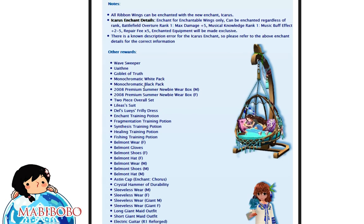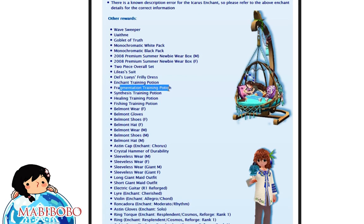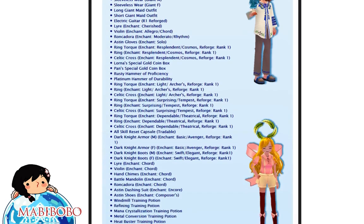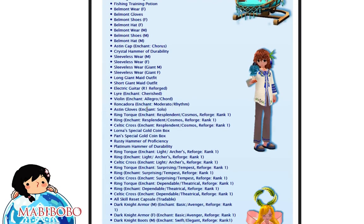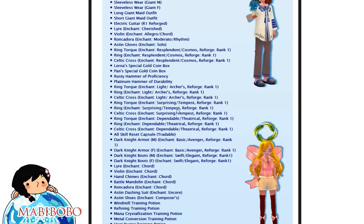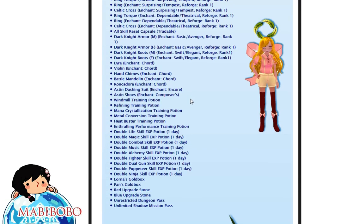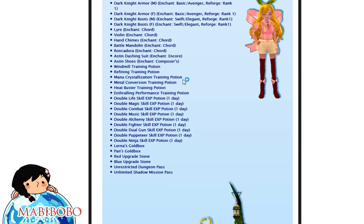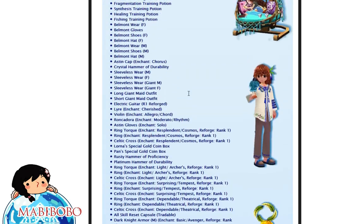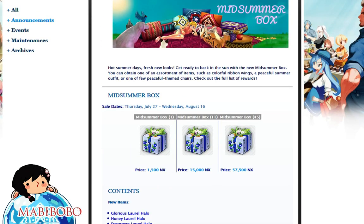Blah blah blah, some other rewards that are also re-released I guess — old stuff, just old stuff. Fragmentation, training potions, Belmont stuff, sleeveless wear — you guys can see these are all old stuff. This Gatchapon has a lot of stuff; I thought that was the end of the list but it keeps going. I'm gonna say there's gonna be a lot of bad stuff in this Gatchapon, but hey, let's cross our fingers and hope to get something good.